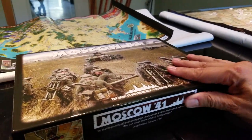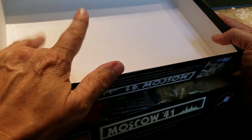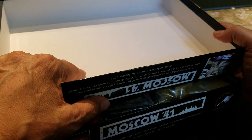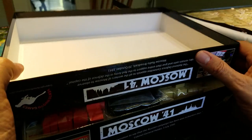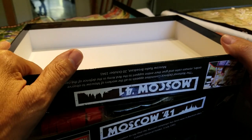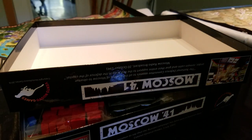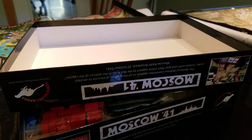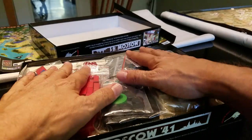Nice box — I like it, shiny high gloss. Here's something I've noticed about Vento Nuovo Games that I don't think I've mentioned before: they pay the extra to have the box white-lined on the inside, which looks really nice. Some companies do that, some don't. Anyway, let's focus in on this — Moscow 41.